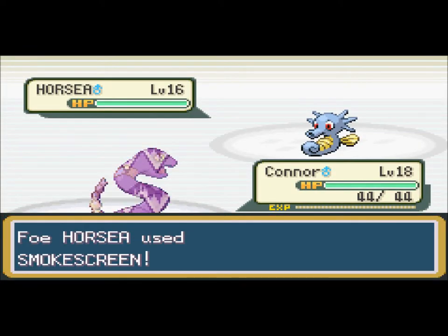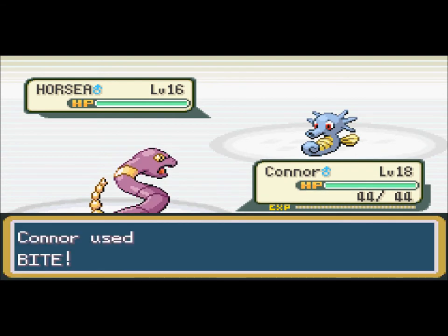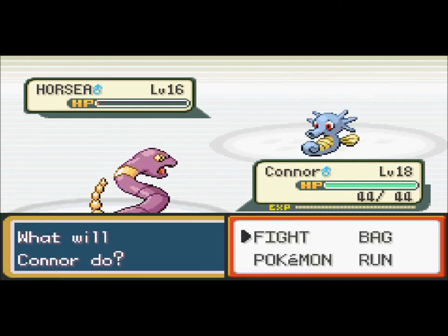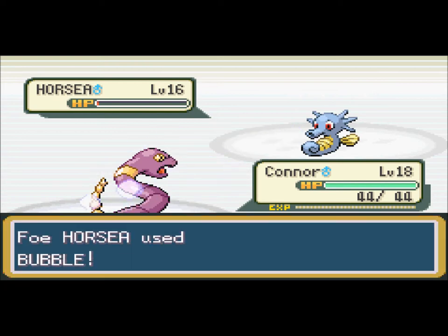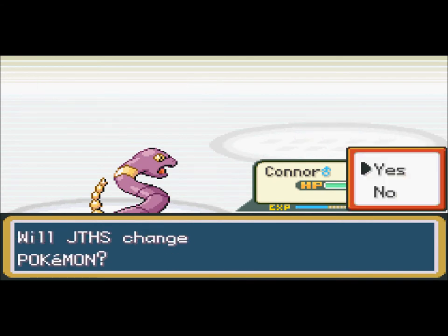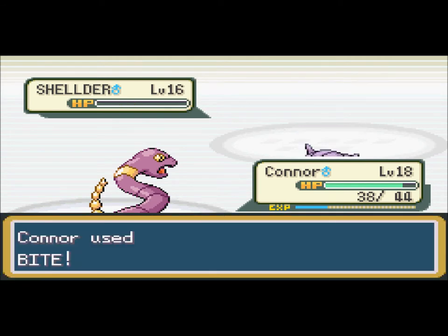Leer. Also my Pokemon learned some new moves — Ivysaur learned Razor Leaf and I got rid of Leech Seed, which was kind of stupid because Leech Seed's actually a pretty good move. And Danny learned Whirlwind and I got rid of Sand Attack — don't ask me why. And Clefairy learned Double Slap, which is an okay move. Anyways, Shellder's next. Bite again, yeah, whatever, get out of here.